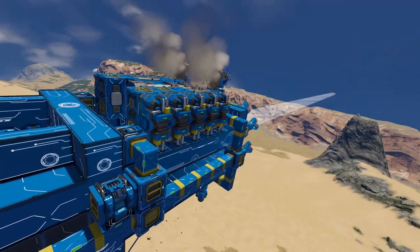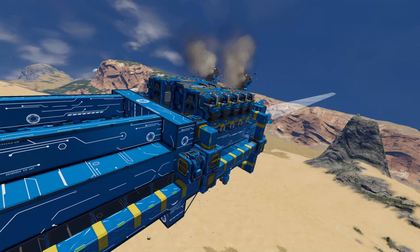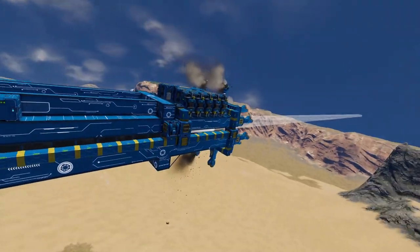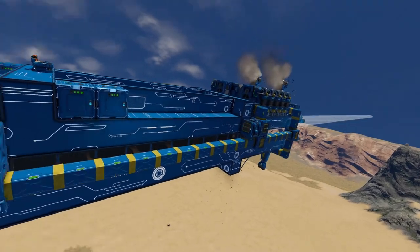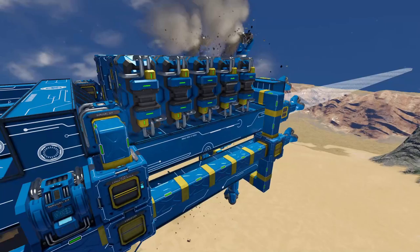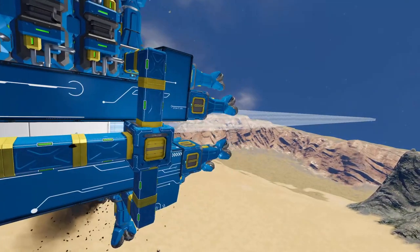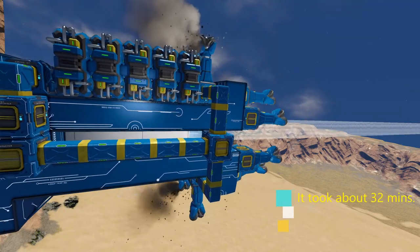I'm not sure why it didn't work in the larger Operation Below Ground Base Timelapse build, but it works on a smaller scale and actually looks pretty cool. It's a long build but a smaller size version of it, and it was able to drill through and create a tunnel through the mountain fairly easily. I think it took about 30 minutes or so — I'll have to check to see exactly how long, but it's fairly quick.